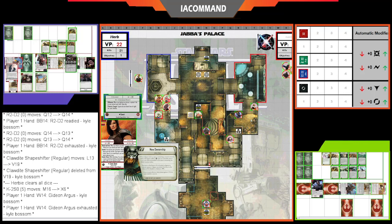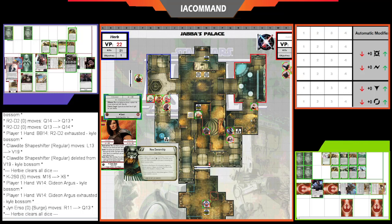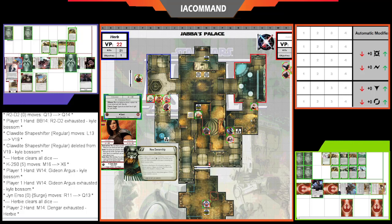Gideon activates for Kyle, pushing Jyn Erso up and focusing her. Kyle is running low on combat figures — lost Cara Dune, K-2SO, and the Z-6 — still has Jyn Erso, but Herbie has only lost Mayfeld so far.